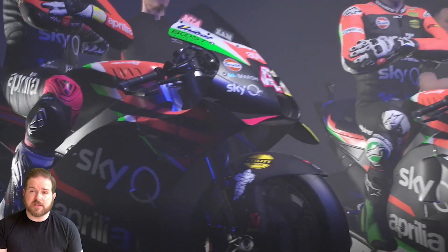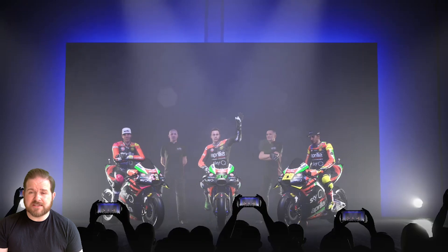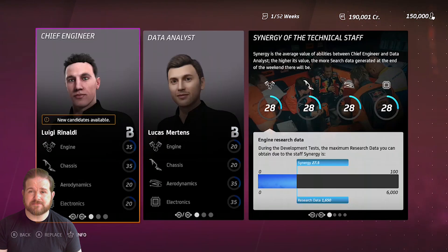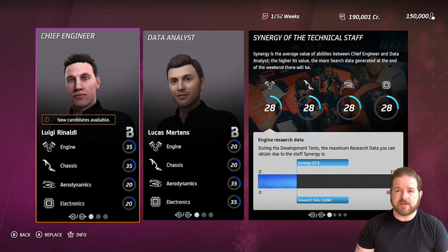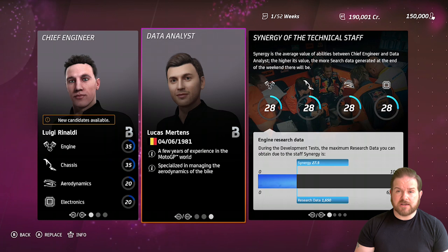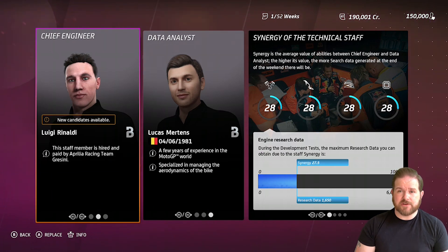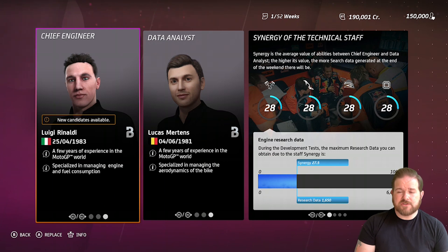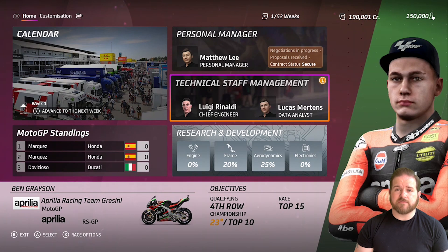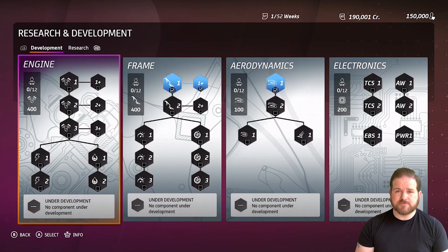To get your season underway you need to pick a team. There's a KTM team, an Aprilia team, and a satellite Ducati team available. I've decided to go with the Sky Q Aprilia team. You customize your rider's attire to suit the livery. One really cool feature is that you can choose your team around you — you can actually choose your manager. Each manager has a unique specialism, whether it be salaries or negotiating contracts. You can even change your engineers who help you develop the bike and get quicker as the season goes on, and that's a new level of realism I've not seen in the game before.